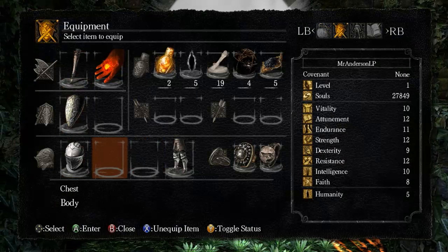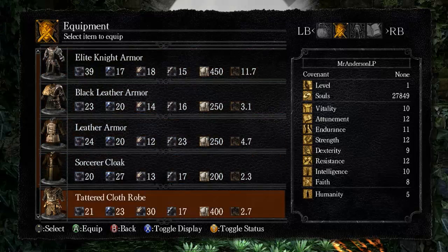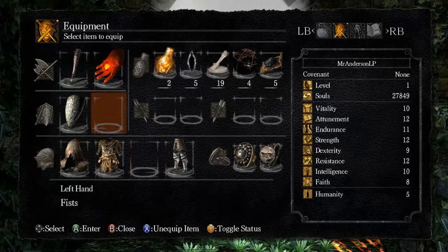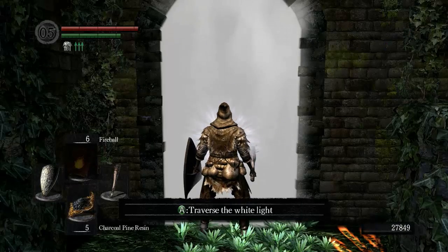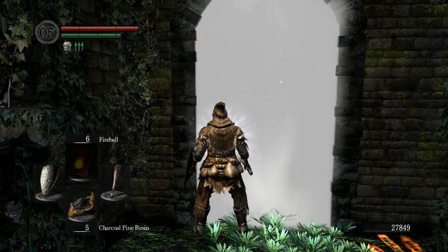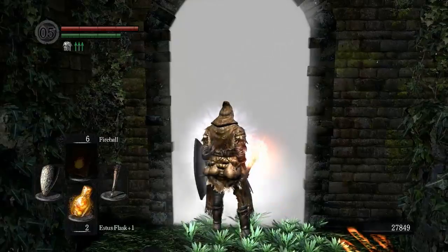Are you ready? It's Capra Demon time. And this time, it's personal. We're gonna put our armor back onto what we had before, so that we have good movement speed and also pretty decent poise. And we're gonna coat our weapon in fire, because we're gonna burn some stuff. You're mine, Capra Demon.